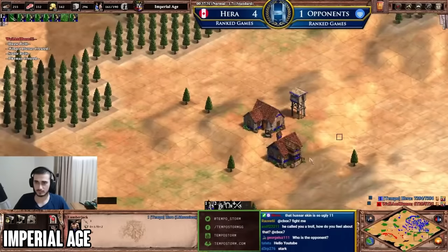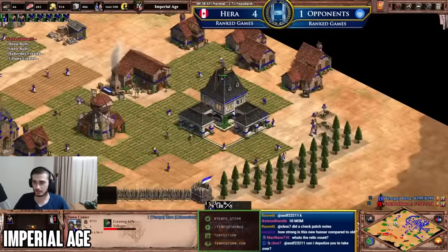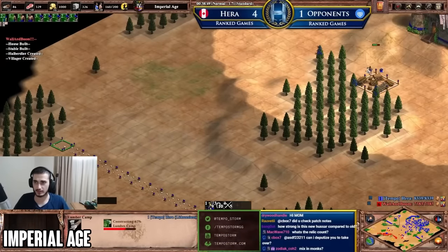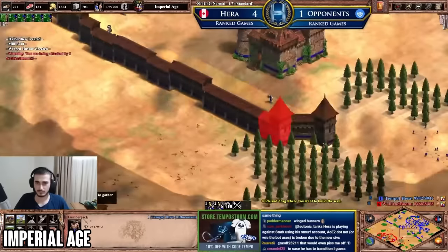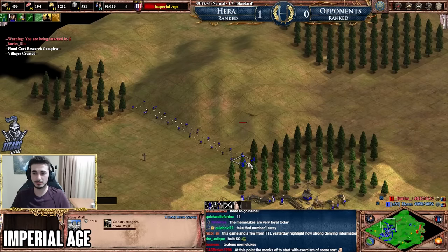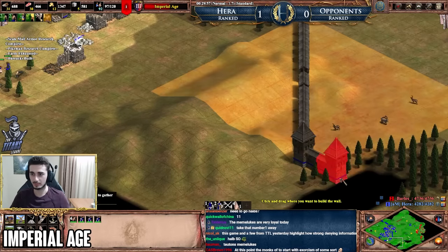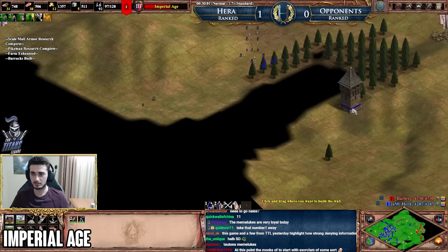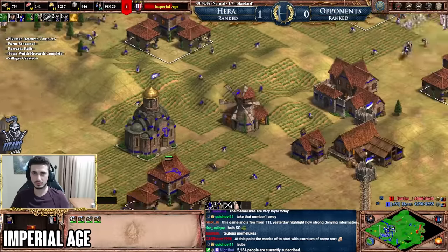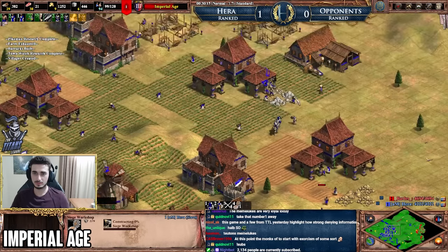A second use for the minimap in Imperial Age is checking wall positioning — both for yourself and your opponent. For yourself, look for big wood lines, the edge of the map, and natural terrain that can help you wall. Connect those features with stone walls to secure the sides of the map, preventing raids or your opponent from expanding. Checking the minimap at some point in Imperial Age is a great way to understand exactly where you need to wall to secure your territory.